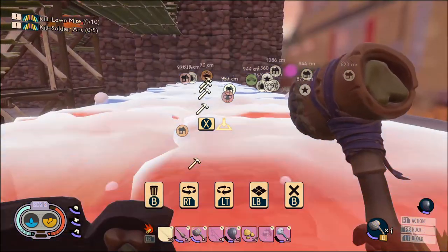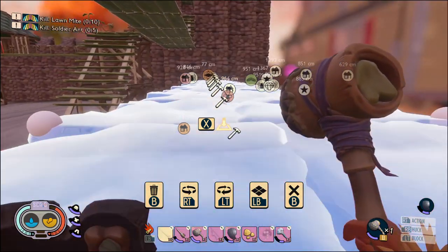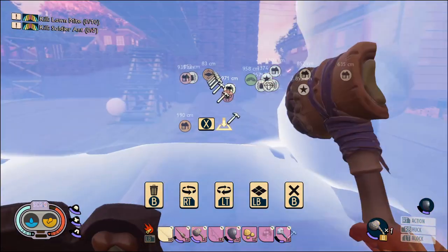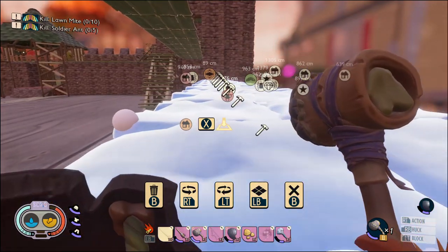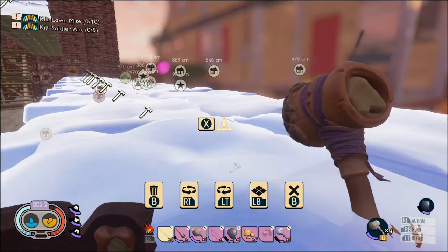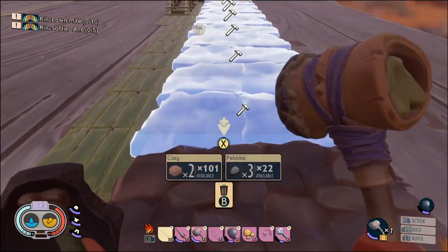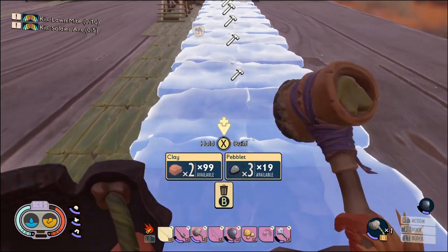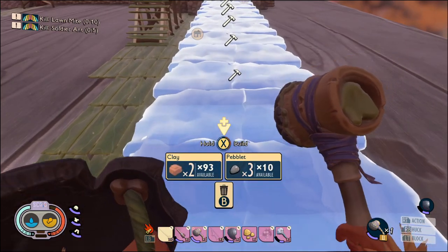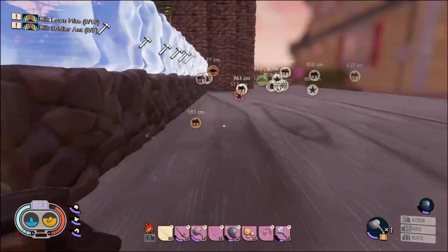You walk ridiculously slow backwards now. Maybe this is the best route at the minute - I definitely feel like you used to walk quicker backwards. Is that something they've changed as well? This is really slow. I definitely think I'm going to run out of pebbles very quickly doing this. If I can't still get this castle finished after all this time, it still may not happen today.